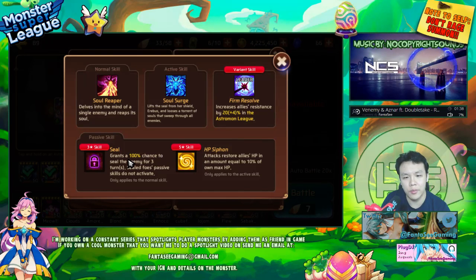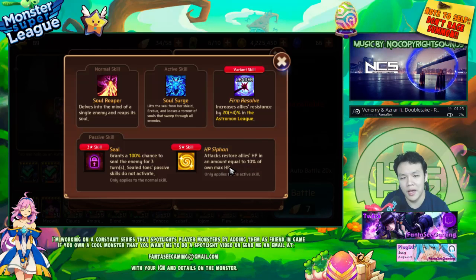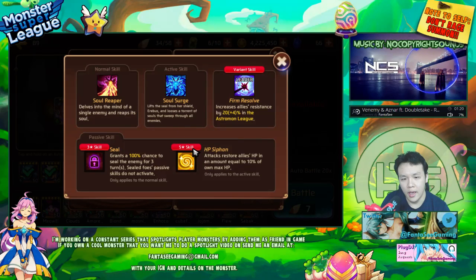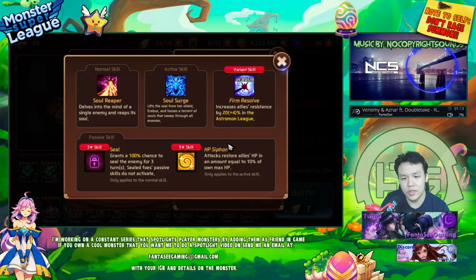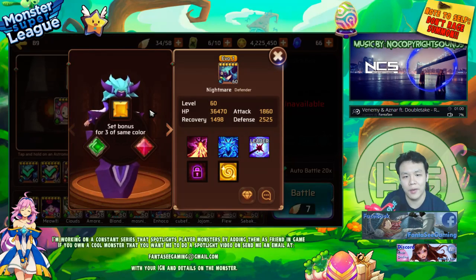Her second skill at first glance doesn't look all that impressive — it says it attacks and restores all allies' HP equal to 10% of your own max HP. But what a lot of people don't know is that if your second skill is an AOE with HP siphon, every single enemy she hits means she's restoring 10% of her HP per hit. So when she casts her second skill, she's restoring everyone's HP by 20% to 40% of her own HP every single time.